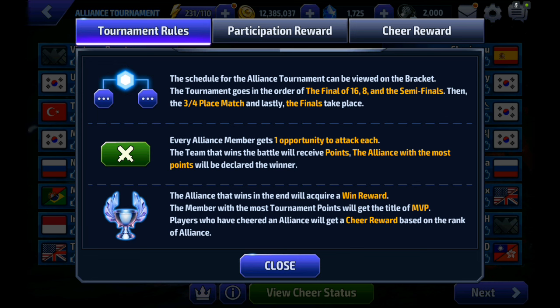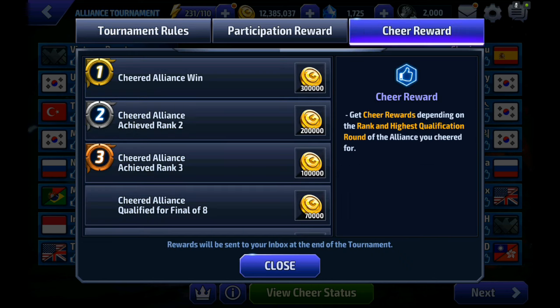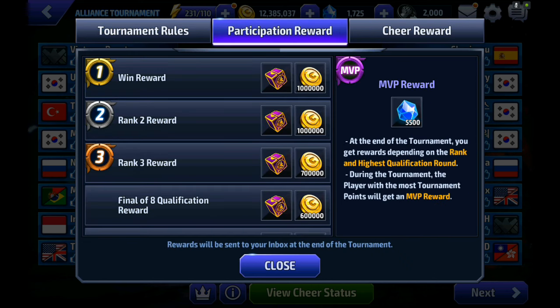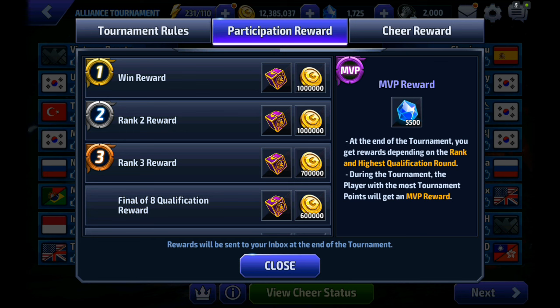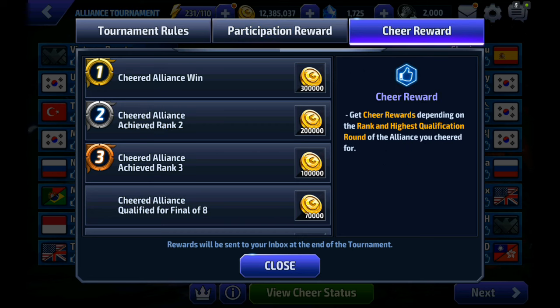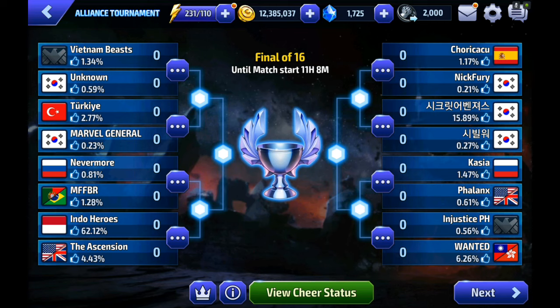The tournament rules are all here — it goes from 16 teams down to the finals. You get points for winning and you get a VIP reward, which is basically a chunk of crystals similar to the alliance battle MVP reward from the top ranking alliance. You also get these chests labeled as mythical, legendary, and heroic — heroic doesn't sound like a card to me so it might contain dimension debris, bios, or similar rewards. The winning alliance gets a million gold, and we get a little bit of gold for cheering, though gold isn't that hard to farm anymore.